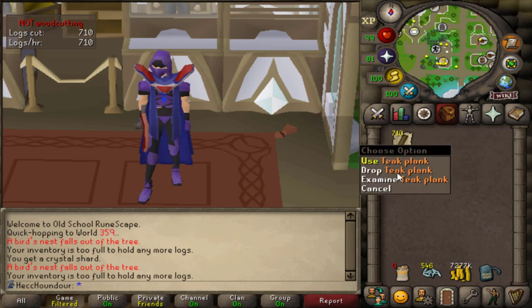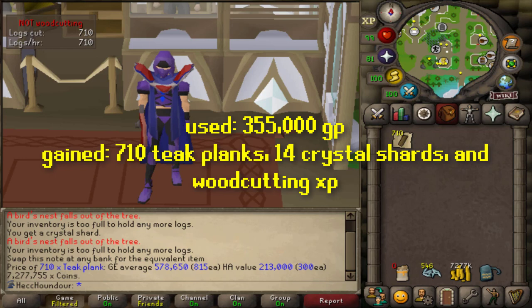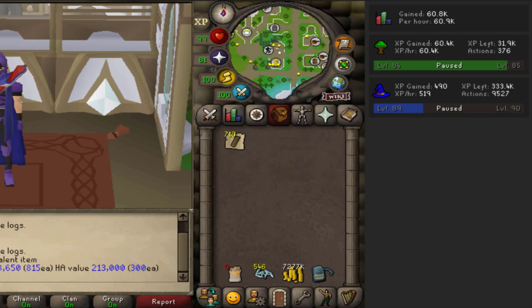After one hour, I made 710 teek planks, used 355k GP, and gained 14 crystal shards. Every other method on this list is better planks per hour, but if you're chopping teeks yourself it's always going to be slower — this is basically combining woodcutting training with making planks. I gained 60k woodcutting XP and a small amount of magic XP from teleporting. If you use tick manipulation, you can get more XP and more planks.